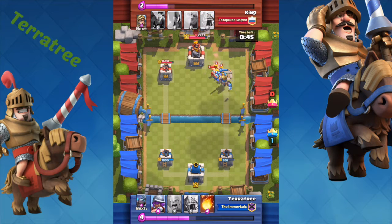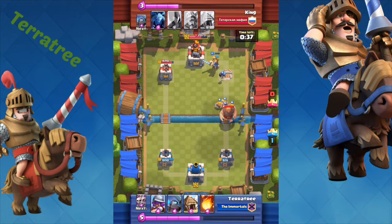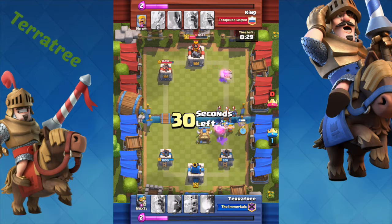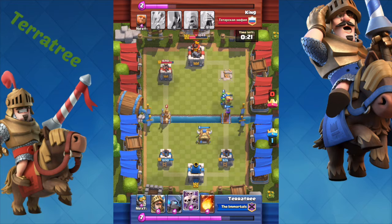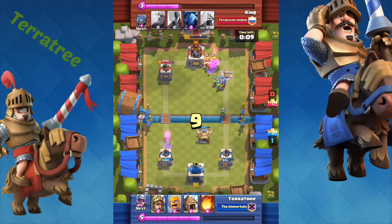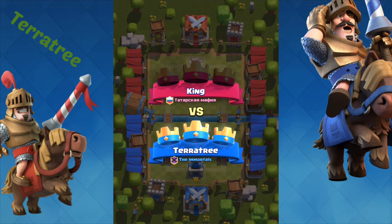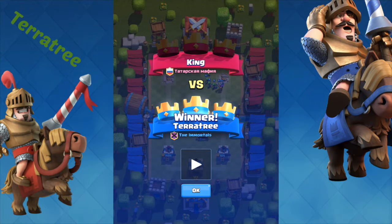And the Mini Pekka, because they both do high damage but can only target one at a time. We get a massive push just here which almost takes that out. As you can see they're just going to ignore the prince because he's not going to do that much damage. We managed to take it out just with a musketeer, which is a very good troop, and some spear goblins.